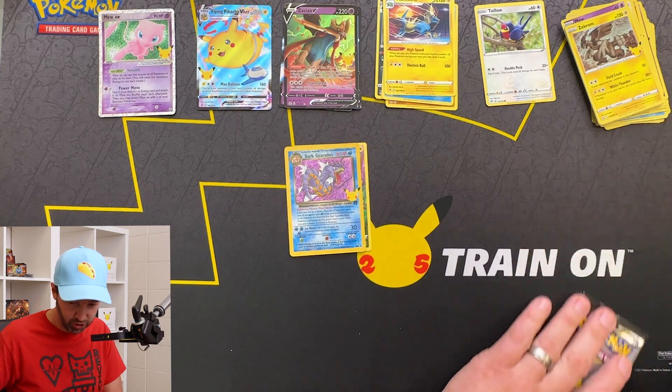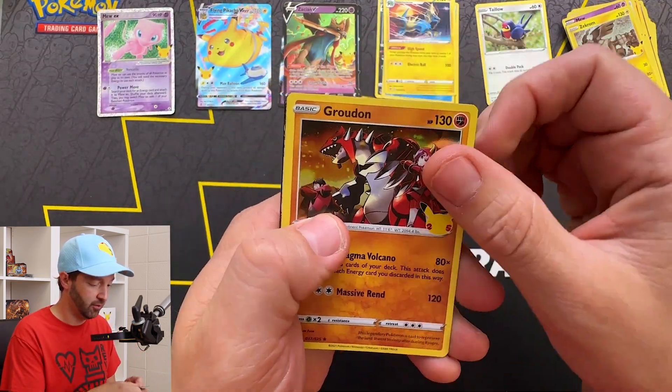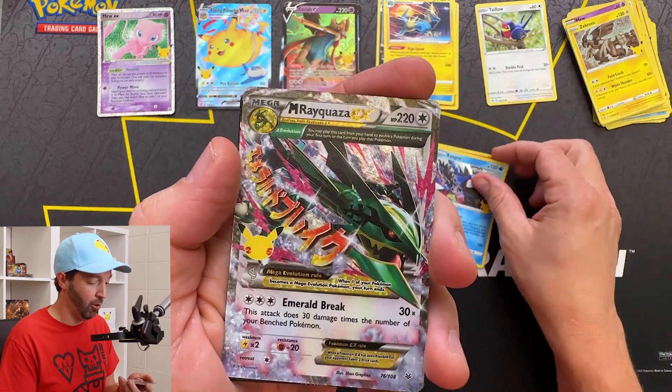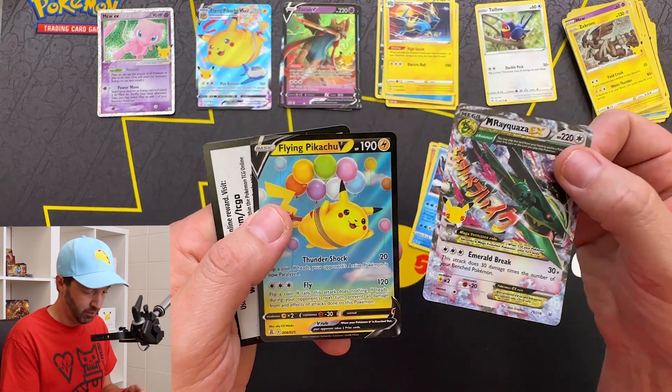Last pack — will the Charizard be in here? Dun dun. This is it. Groudon. Kyogre. Wow — that has to be one of the hit cards, right? Rayquaza. And then the last card is another Pikachu face. Holy cow.